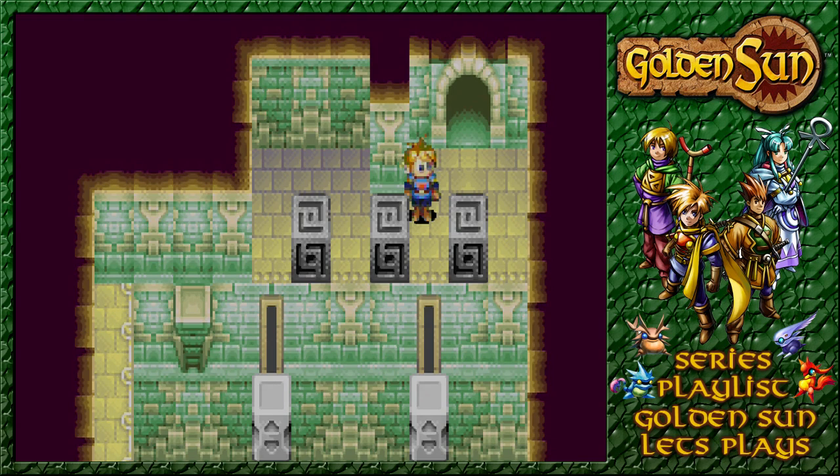Welcome back, guys, to Golden Sun, where after finding ourselves a secret passageway - secret to normal humans, because our synergy revealed the opening way of the door with no problem - we now encounter tons of puzzles, it seems, with a need to get over to a platform over there to keep on going.